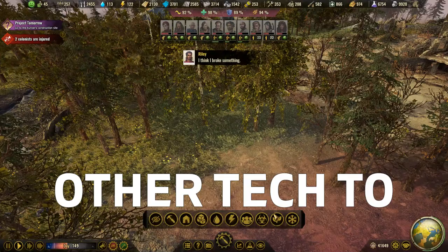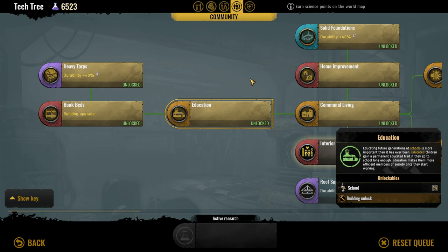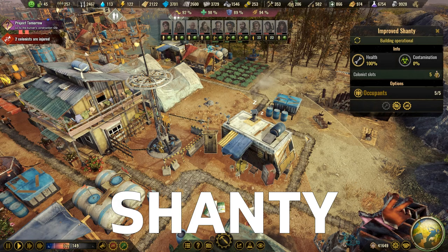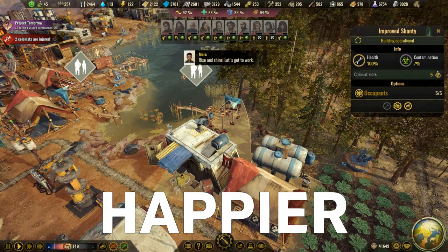Other places on the tech tree where you can choose to skip or delay research for a long time include the choice of housing in the community tech tree. Once you research communal living and have both the shanty and tenement unlocked, you can pick which one to invest more research into to unlock its upgrade and increase its durability. I usually go with the shanty and its upgrades because I prefer not to have the reduced fertility rate of the basic tenement. The upgraded shanty also increases the comfort and happiness of survivors and reduces the impact of catastrophic events on their happiness level.